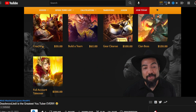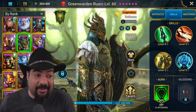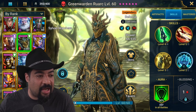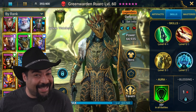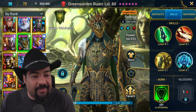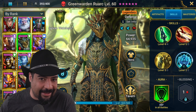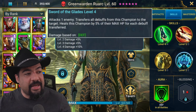This is Green Warden Ruark — he looks amazing. I love the look of him, and every time he takes damage he puts his shield up to protect, which is pretty cool. He's got some very cool animations, but that's not really what we're here for. We're here for the skills.